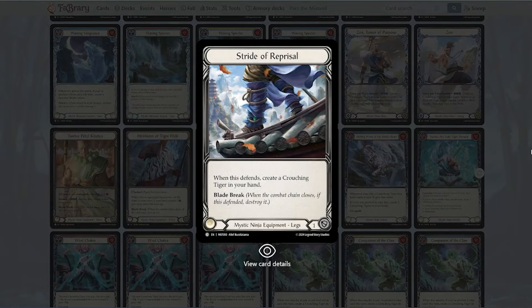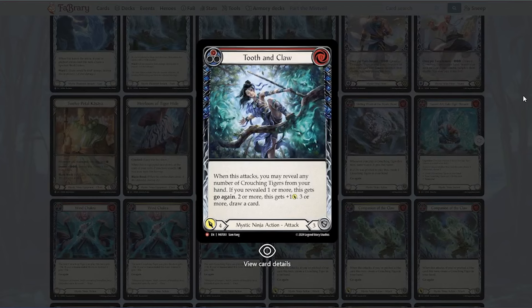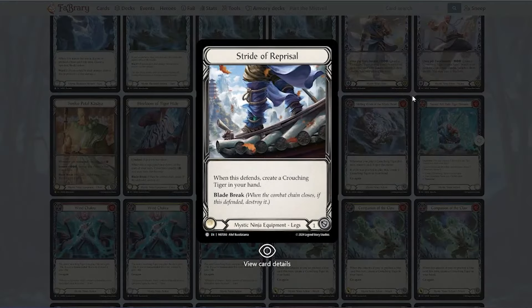Stride of Reprisal is actually really nice — being able to block and then create a Crashing Tiger is dope. If you see in your hand that you're going to need a Crashing Tiger to make your hand work, this is perfect. I do like Stride of Reprisal. Tooth and Claw is a zero-cost for four that blocks for three — say less. It also has all these other effects, so if you had a Tooth and Claw plus Stride of Reprisal, you block with that and things probably get a little better.